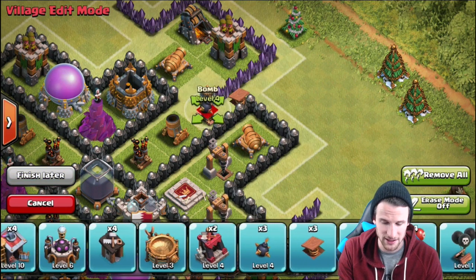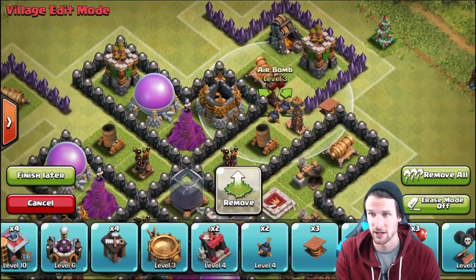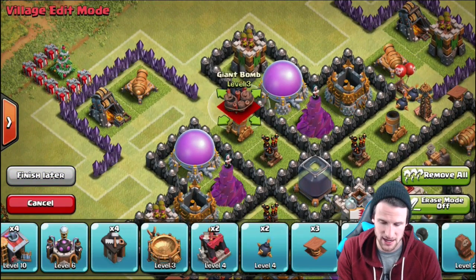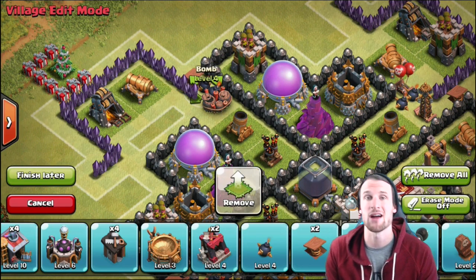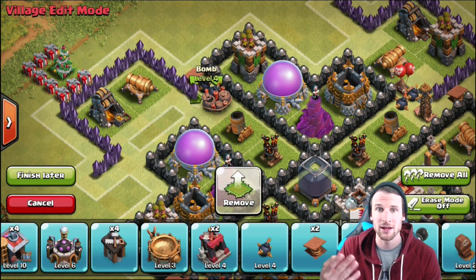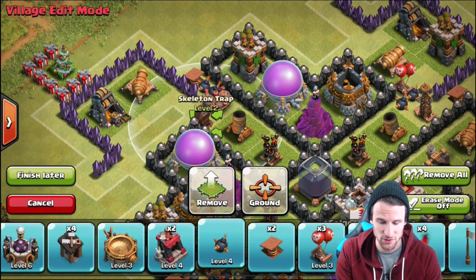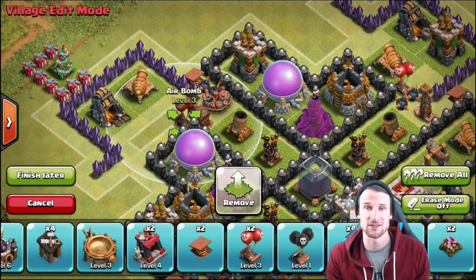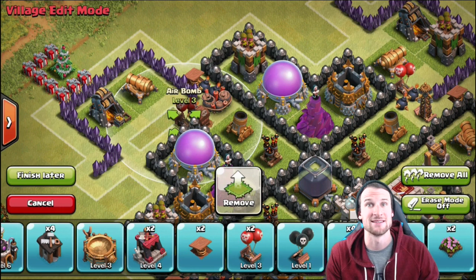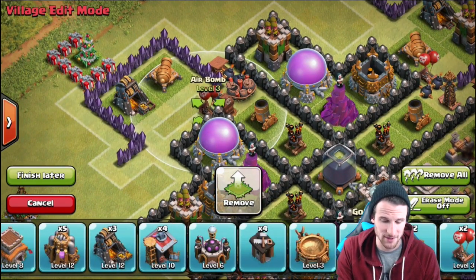People are going to get absolutely wrecked from all these spring traps and bombs all the way across the base. We're going to bring in two more bombs here and one of our air defenses, then a giant bomb and a spring trap. One thing I always say: it's important to spring troops first and then cause damage to the rest of them. You don't want to damage a troop and then spring it off - if it's at 50 health and gets flung, that damage is wasted. Fling it off first, then damage it after.